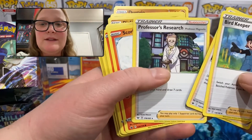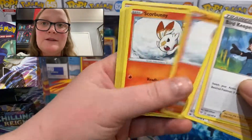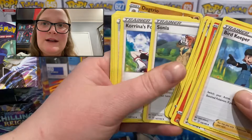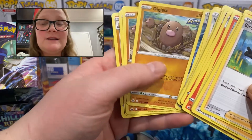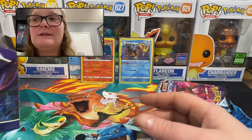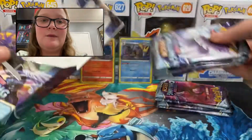And the start of this deck: Bird Keeper, Aviary, Professor's Research — so this is obviously the start of a fire deck — Scorbunny, Raboot, and Cinderace. Some more trainer cards, and then the fighting-type part of the deck also with Diglett and Dugtrio. So there's that, and of course the reason that I buy these boxes is for the packs.